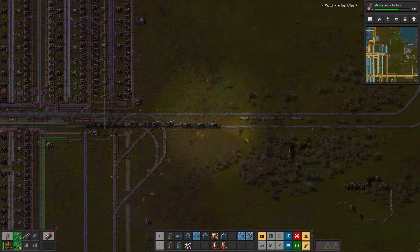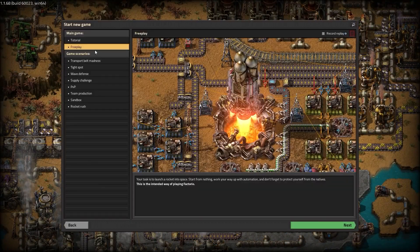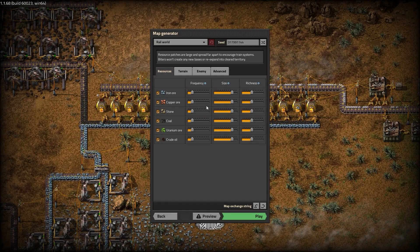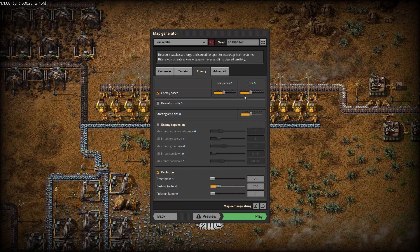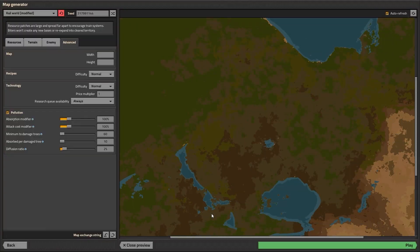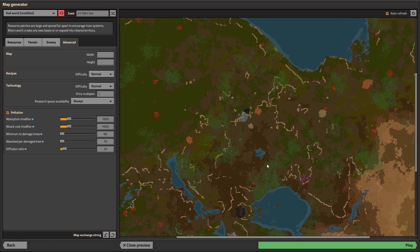This playthrough is going to encourage lots and lots of trains. So without further ado, let's start this playthrough. We're going to be doing a Railworld default settings, not changing any of the settings on either the resources, terrain, or enemy. Railworld is the best setting because you do not have enemy expansion. We are going to put the research queue on always. The seed will be in the video description as always.